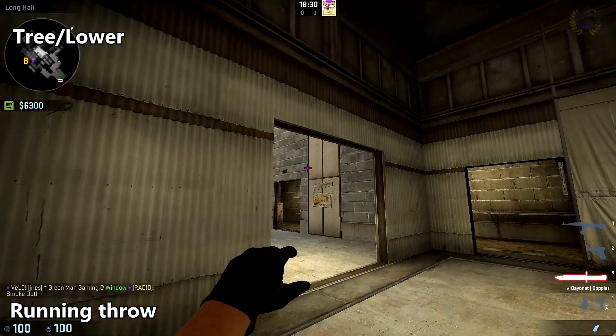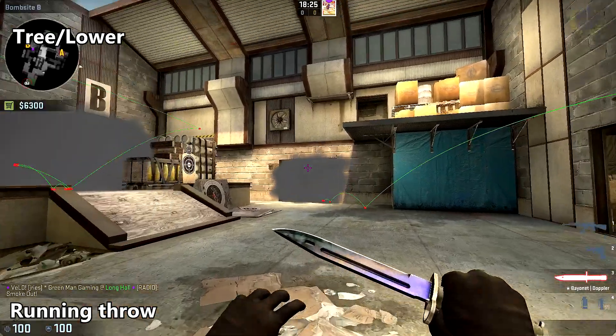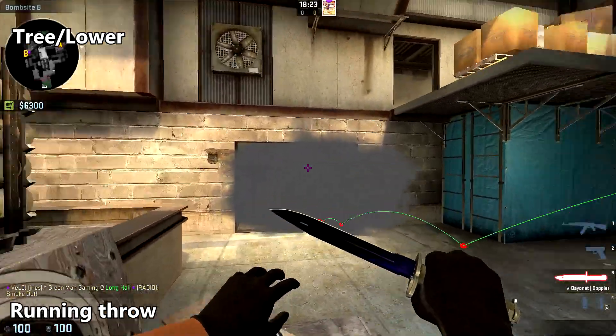To smoke off tree slash lower, come up to this corner here and do a running throw against the left side of the white part of the wall.